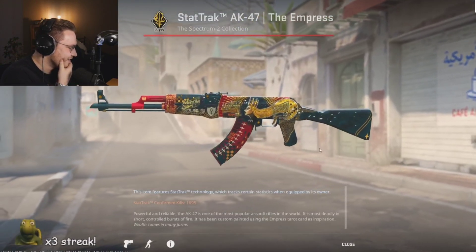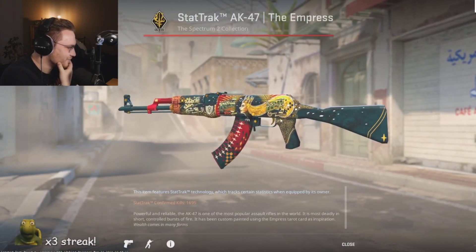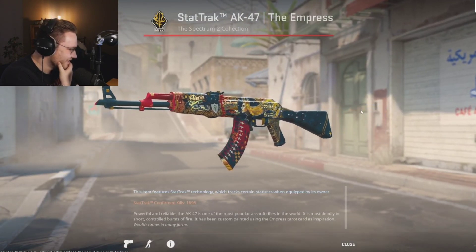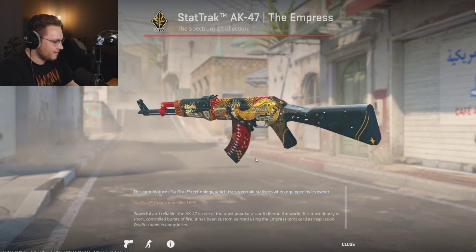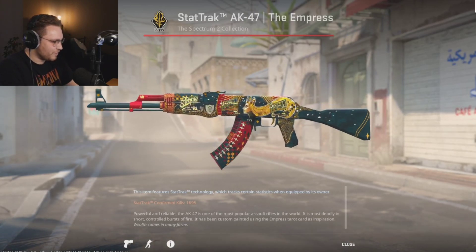Let me check the... Ooh, that is nice, Rubius, that is nice. Does it glow — the golden thing on the AK? Not the stickers. No glow on this one, sadly.